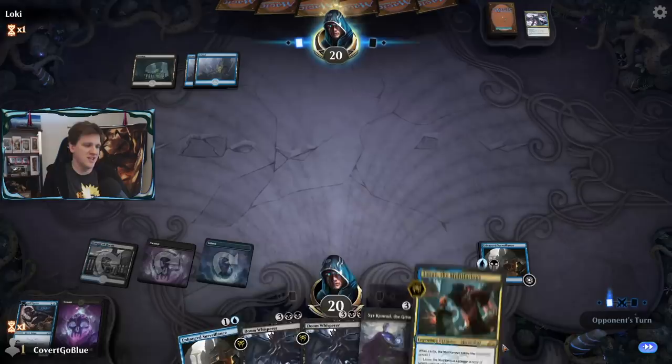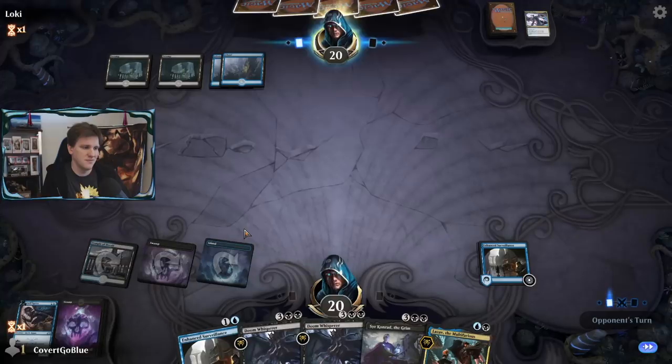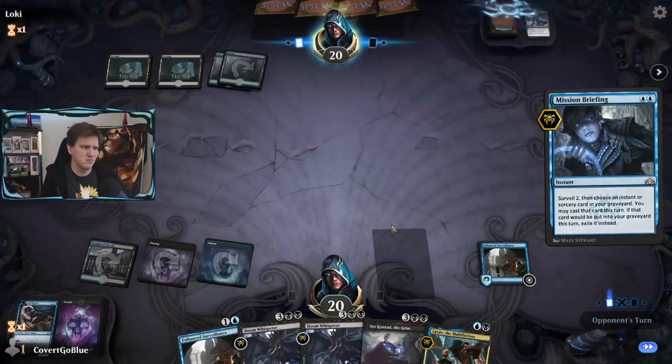Leading with Doom Whisperers because if those die I've got more. Right now there's only a Tyrant's Scorn and nothing to hit with it, so this is a pretty ambitious mission briefing.